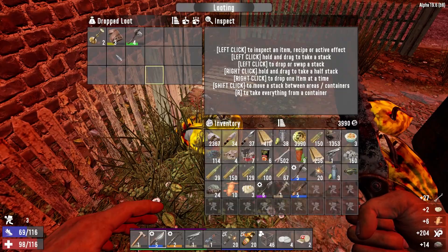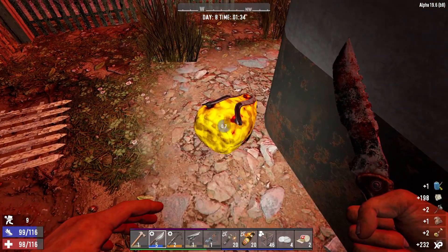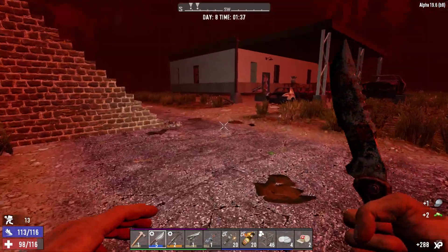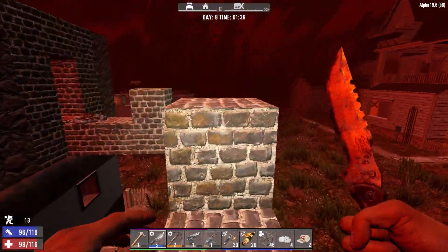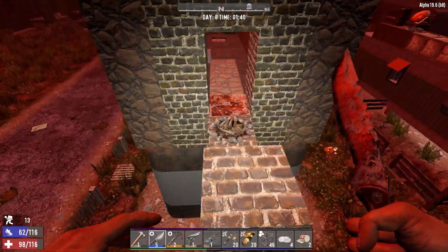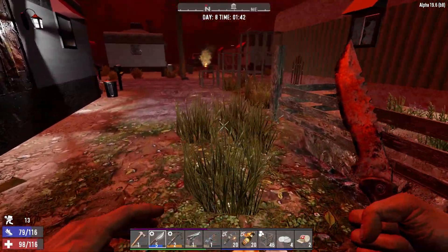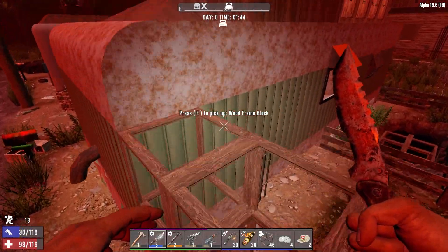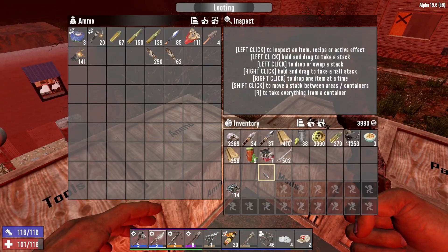Let's quickly grab these loot bags. Absolutely useless — nothing really worthwhile there. But I'm happy with the new additions to the horde base. Failing electric fence posts, the campfires are the next best thing we have. Let's head back over to the crafting base and chuck some stuff away. I've decided I'm not going to carry around the blender anymore because I haven't used it in ages.